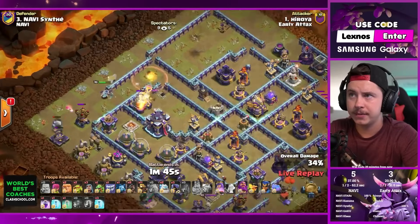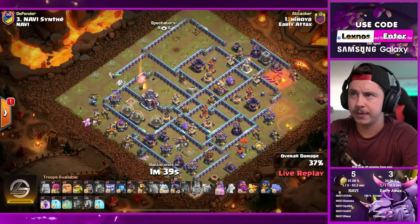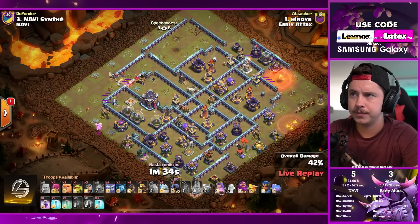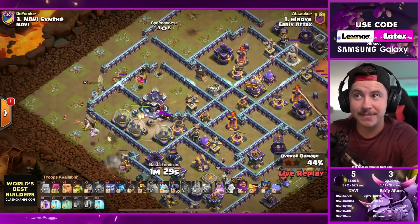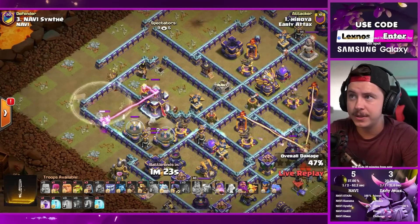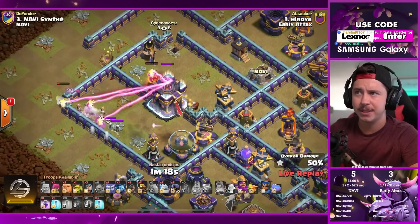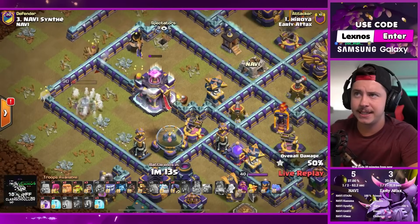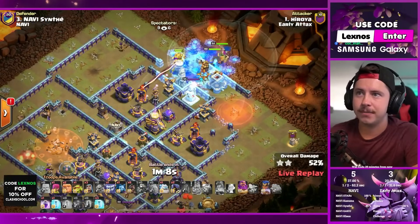King goes down, phoenix brings him back to life. Flame flinger taking damage from the mortar now. Baby dragon pushing the queen inside. Queen's low but still has ability - barely. Tornado trap spinning - is the queen going inside? The invis spell is keeping the queen safe from the giga inferno beams. Skeleton trap at a really awkward time, she wastes some ability shots on skeletons. Can she get the town hall before dying? Yes - town hall secured!